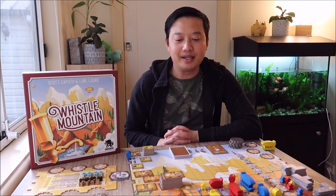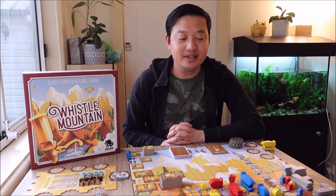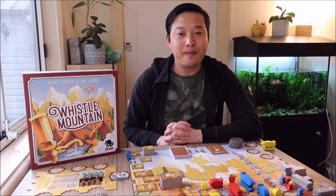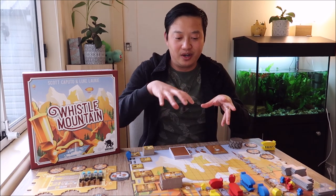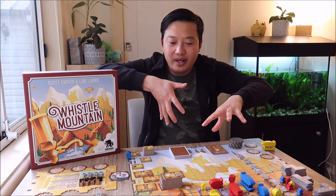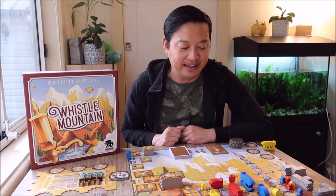Whistle Mountain is a worker placement game where players are going to be building a scaffold, building machines, and trying to trigger actions and promote their workers by placing airships, blimps, and hot air balloons. I love worker placement games — it's probably one of my favorite board game mechanics and I'm always searching for games that use it in a new and innovative way. Whistle Mountain does so in spades, taking worker placement quite literally to another level.